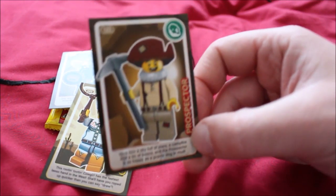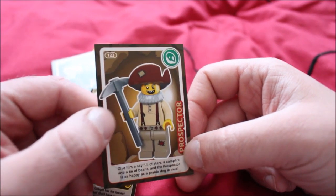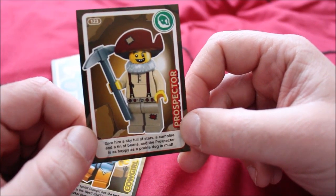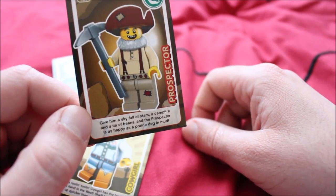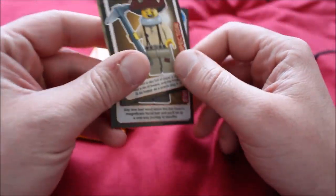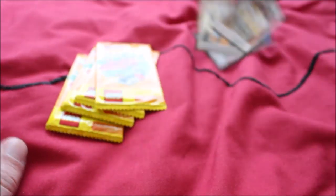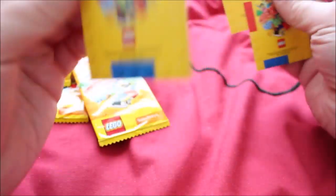Let's see what it says about the prospector. Let's hope it's not anything sexual because anybody's sexual fantasies involving this guy would probably involve being rescued from him. "Give him a sky full of stars, a campfire, and a tin of beans, and he'll fight like a trooper. The prospector is as happy as a prairie dog in mud." Oh my god, it's like I'm psychic. I honestly have not read these beforehand. I'm already at the three-minute mark — that's not exactly quick when I've got six more packs to open. I can only assume this is some kind of box card.